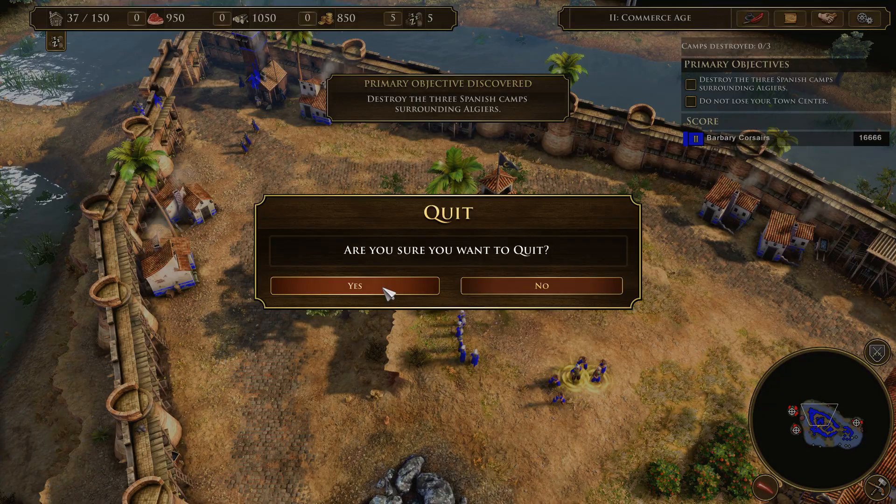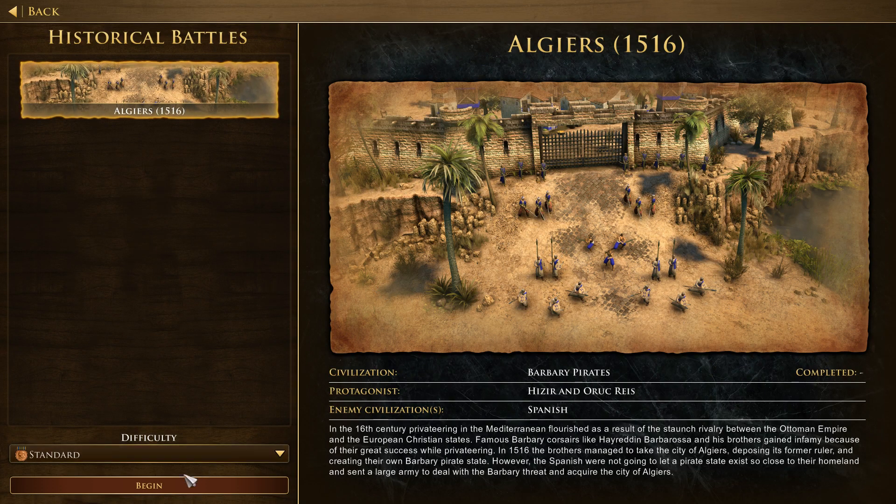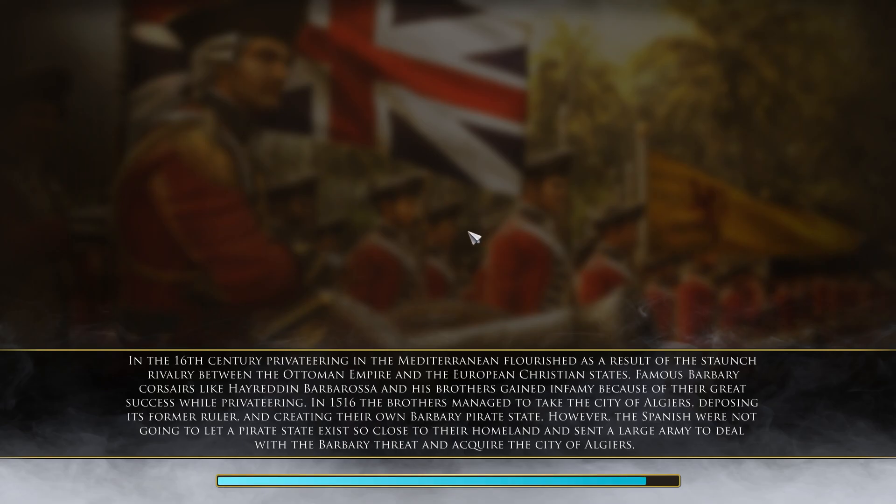Now let's just do a skirmish and check out the new stuff. We'll play with the Inca and we'll have the Swede so we can see what the new stuff is all about and who the new folks are.